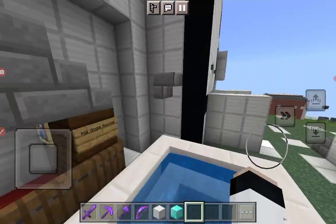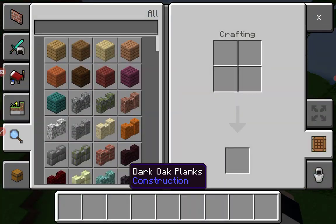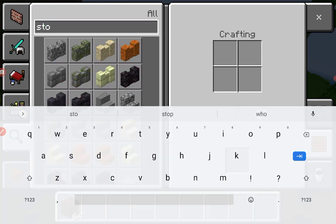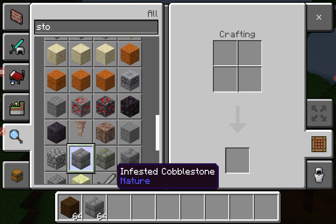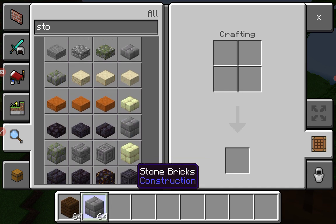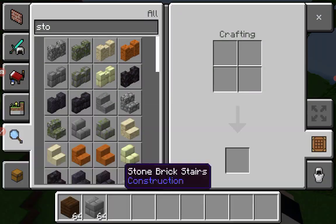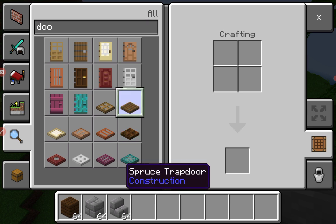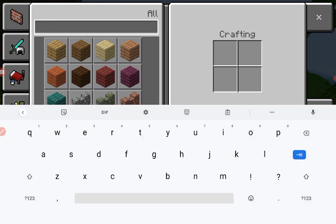I showed you my dog house, now let's begin the tutorial. For this tutorial you're gonna need dark oak planks, and you're also gonna need stone bricks, and also stone stairs of course, and trapdoors — you're gonna need the spruce trapdoor. And you're also gonna need red carpet.